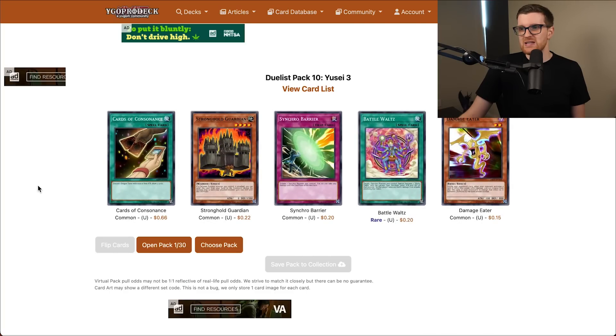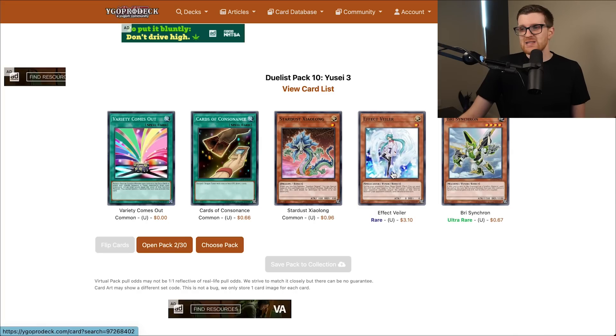30 packs. There are two big Synchros we were looking to get. We did not get it in our first pack. Stronghold Guardian is a weird card — it's like a 1,500 Defender that can boost something else's defense by 1,500. Pretty terrible card, in all honesty. Not really a lot of great cards in this first pack. There's an Effect Bailer — not a terrible card, but I don't know how useful its effect is going to be. Bry Synchron is very important just because it's like a level 4 tuner, and that could be relevant. There is Majestic Stardust Dragon in this set and I haven't ruled out the possibility of going that route.